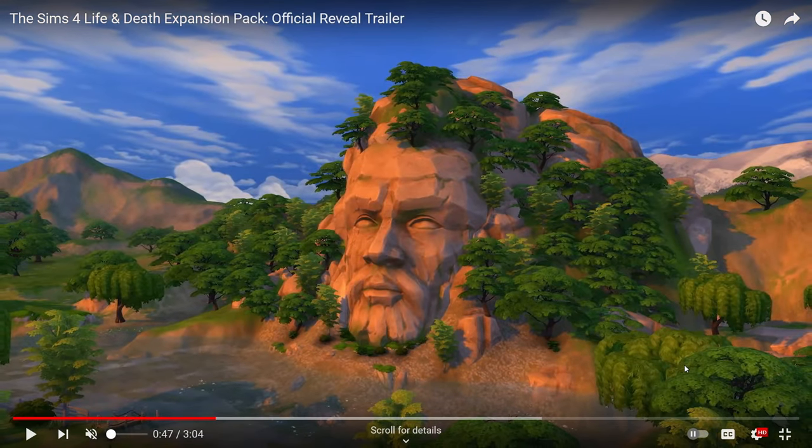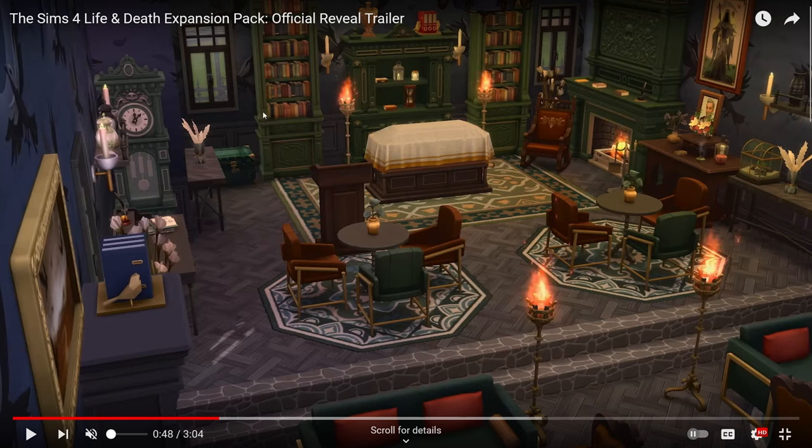I'm not sure what this is — maybe it's a lure for the town, or maybe our main guy was influential in this town somehow. This is very good imagery: it looks like a funeral setup or memorial setup, with the coffin in the middle, a podium for speeches, a flower arrangement with his picture, candles along the edges, and places for sims to sit and talk.